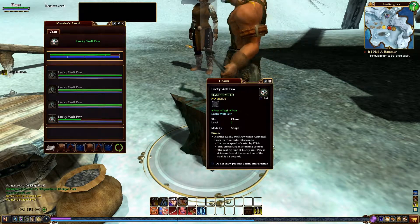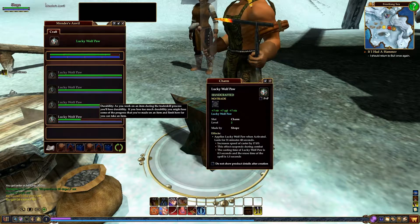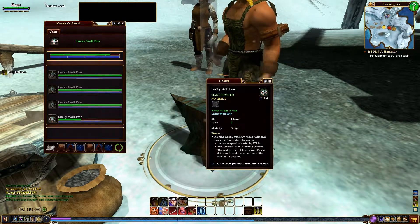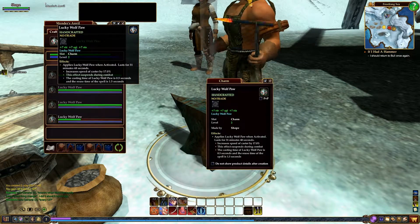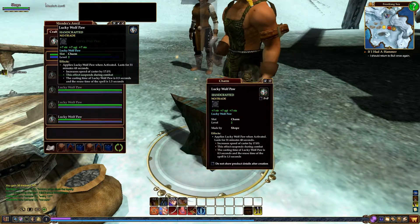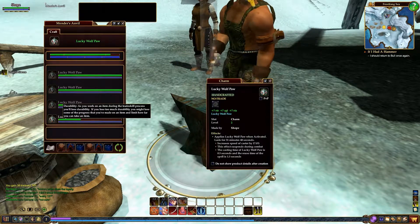Progress is the blue bar. Durability is the green bar. So you want to make sure that you keep them both moving upwards. If the durability falls too low, it will actually drop down to the third level, and this top one will disappear, then drop down to the second level. And if it drops down too low, you will fail to make the item. You also won't make the best item you possibly can if it's not four levels, so be very cautious about that.